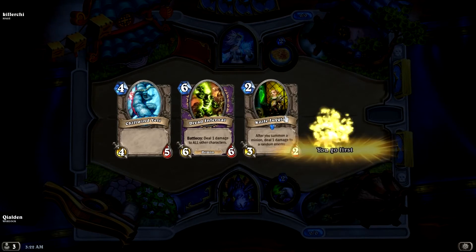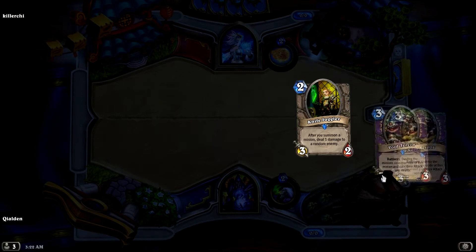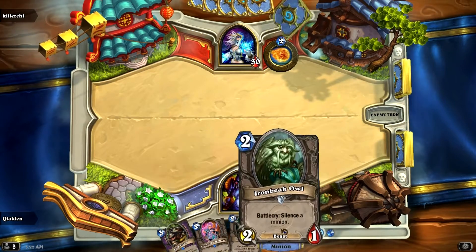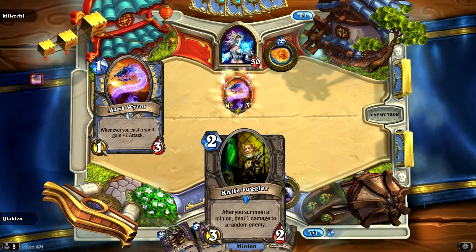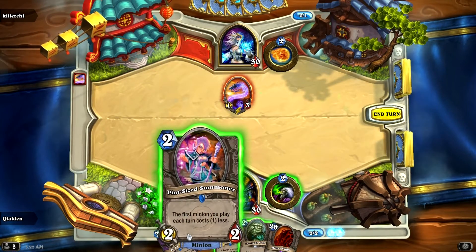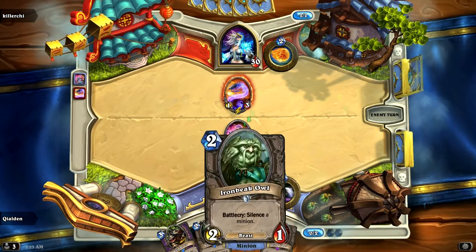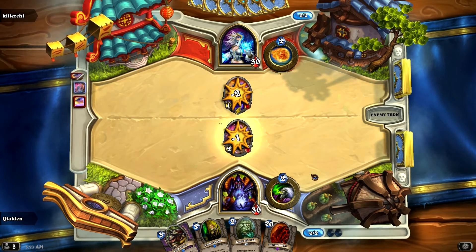Okay, we're going first this time, which makes a little bit of a difference. Let's go ahead and get rid of those — not nearly as good of a draw. There we go. So we have two different two-cost cards we can play. I think what we'll do is we'll get this one out turn two, and then we can get these two out on turn three. Especially since you only have one damage, although you could attack here and then fireball. But hopefully that doesn't happen — that probably is what's going to happen though. Yep, called it!